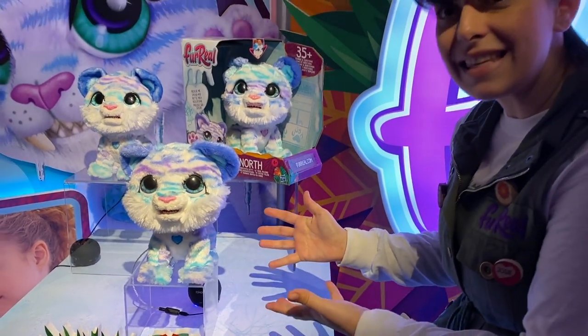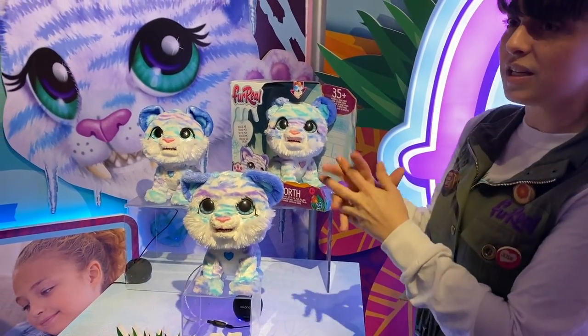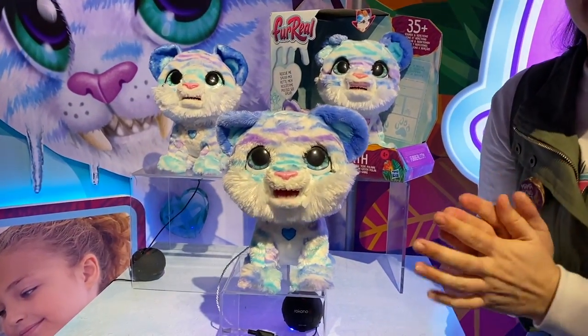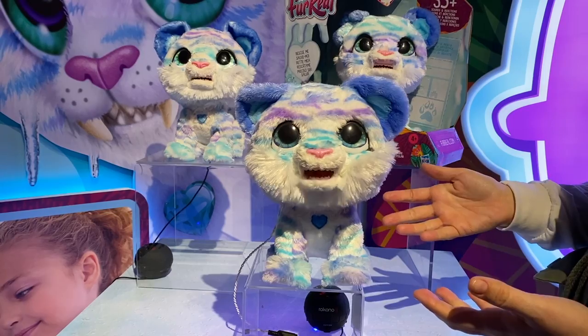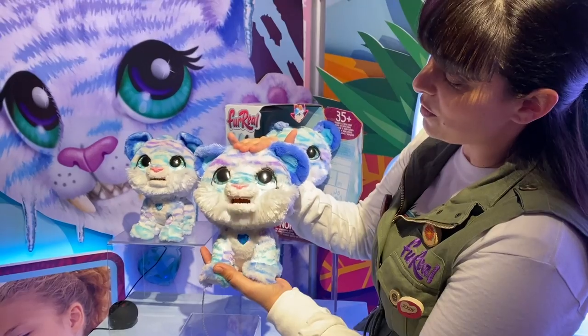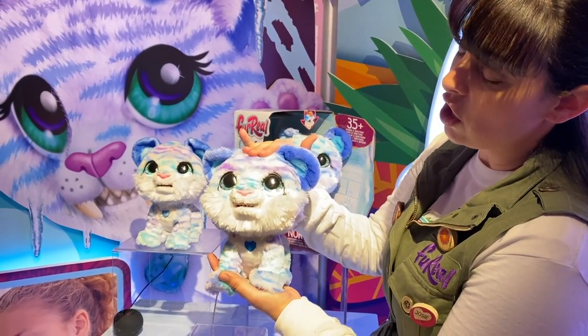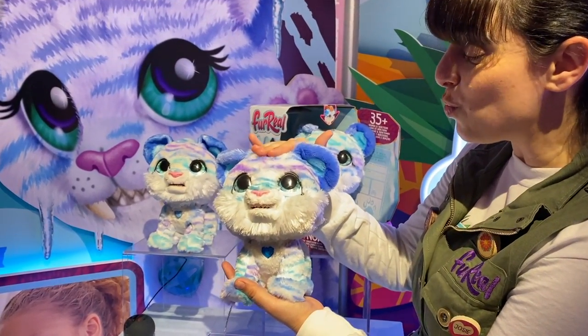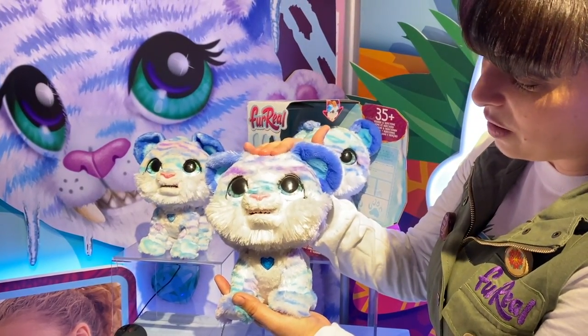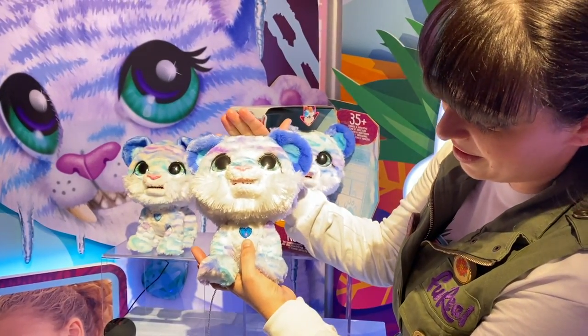This is our new rescue story. This is North, the saber-tooth kitty, who has been packed away in her ice cave for centuries. She is shivering and chilly and needs our help to warm her up. We rescue her from her icy cave and as we start to pet her and give her love, her cold purrs will turn to warm loving purrs. The more we give her love and warm her up, we'll actually start to see her heart glow.